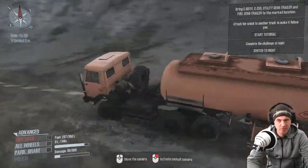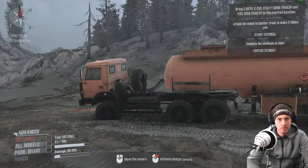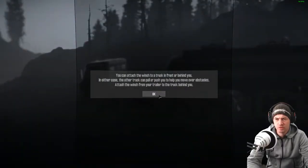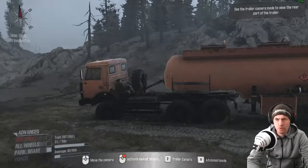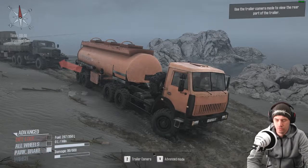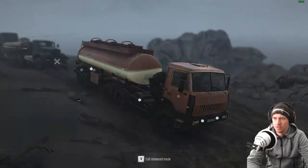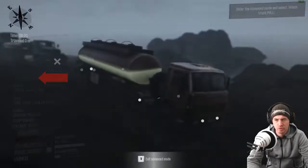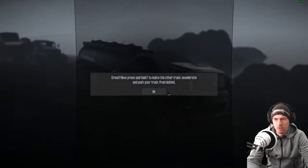Crying out loud - you've got to bring everything there, it's like four different vehicles I think. Attach the winch to another truck to make it follow you. You can attach the winch to a truck in front of you or behind you - in either case the other truck can pull or push you to help you move over obstacles. Let's get them winched. When connected to another truck, a winch can do two things: pull, acting as a regular winch, or drive mode, making the other truck accelerate and reverse to follow your truck. Let's switch to winch mode to drive. It's on pull - great. Now press and hold F to make the other truck accelerate and push your truck from behind.